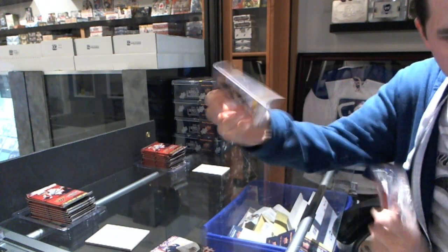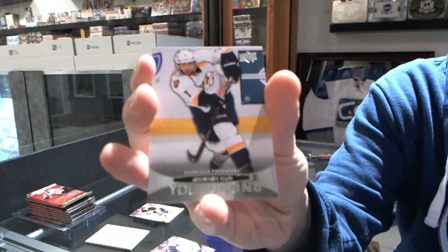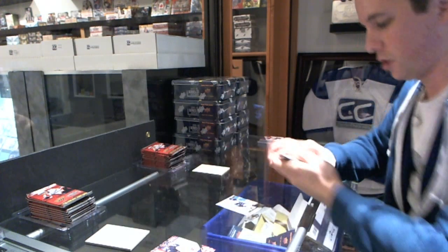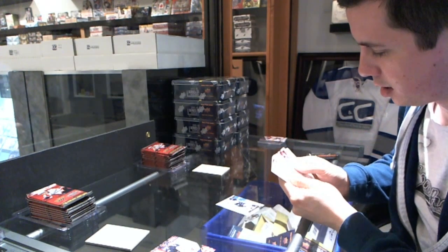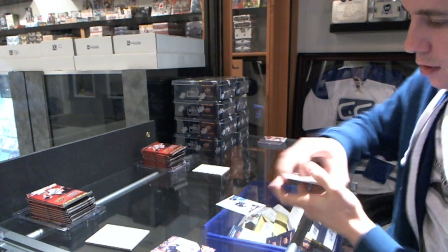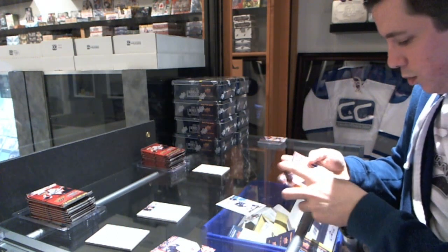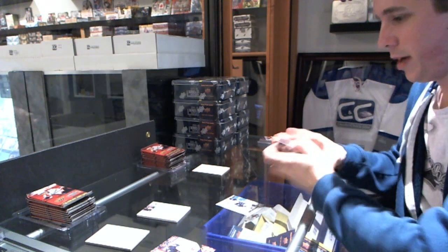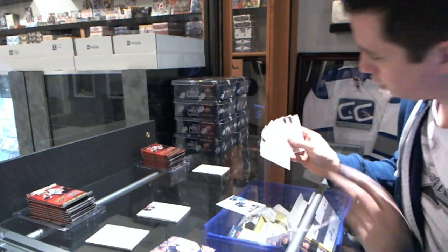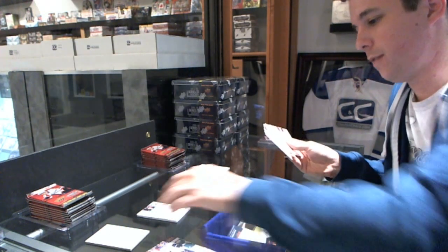Round three — 24 George has a Young Guns of Jonathan Blum, and his closest to the number 30 is 40, using the standard point system. Leafs Rule has all base and his closest to 30 is not even close — 109. So three nothing, 24 George.